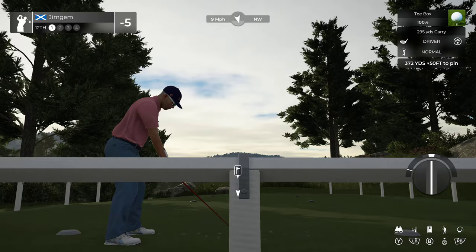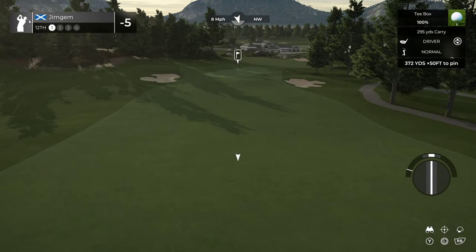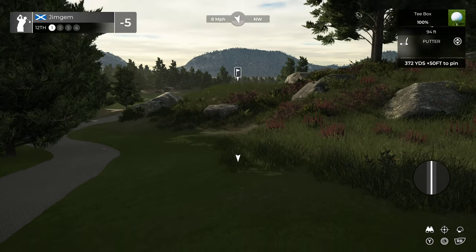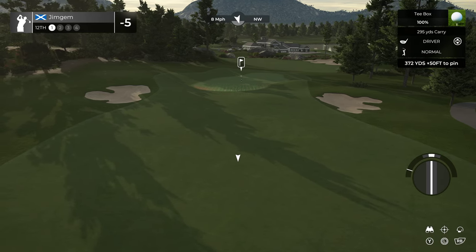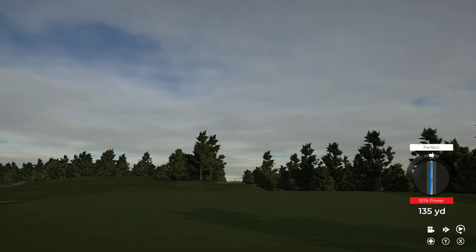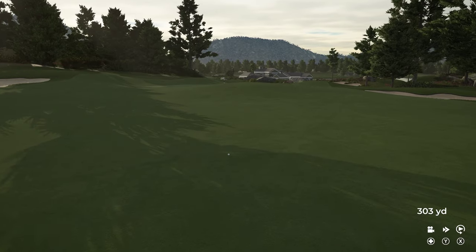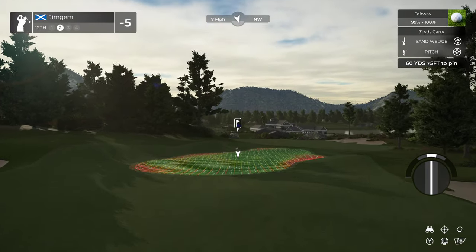We've got a blind tee shot here — you can see with the aim marker. Let me see the way back here — there we go, stick the marker back to the driver. That wind is against us. If that was going the other way you could probably reach it. Oh, a beauty — perfect! Get in there! Nice view of the clubhouse down there — going to leave us a nice little pitch shot.